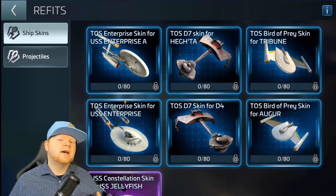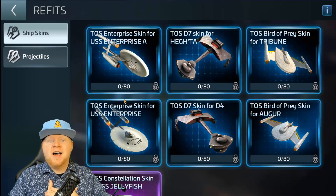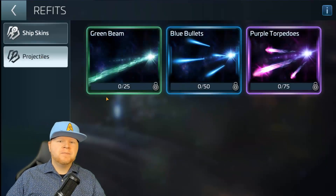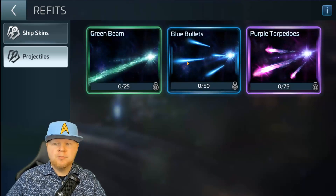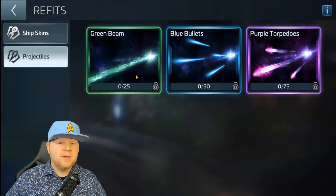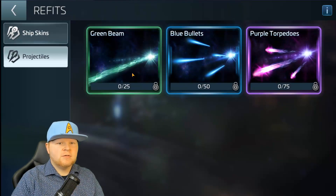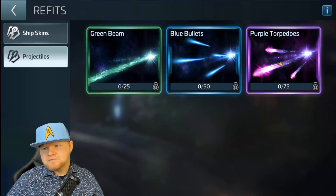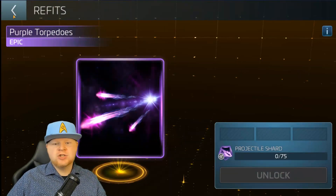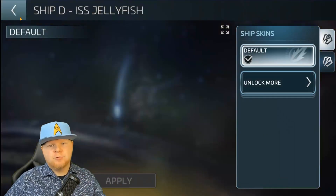This is a fantastic, nice little change to customize your game, to make it unique to you, give you something to really grind for that makes it fun and still be personal. And then there's even projectile changes. So you want your brand new Enterprise to shoot out blue pulse phasers like the old school Enterprise — well, here you go. You want a green beam, which would be more like your Auger, like the Dederyx from the Romulans. Or if you want the beautiful purple torpedoes from your ISS Jelly on another ship, now you're going to have the option. I love the refit idea.